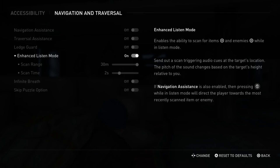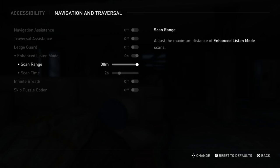You can also choose your range — 10 meters is very short, 30 is very long. And you can also set your scanning time, which delays the actual progression of your scan.